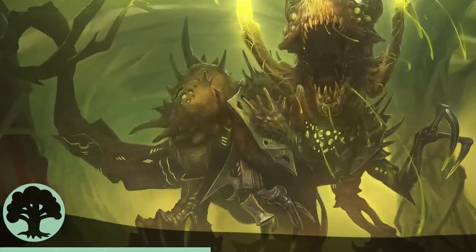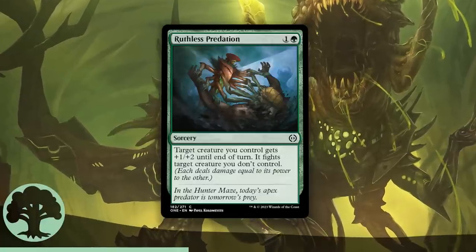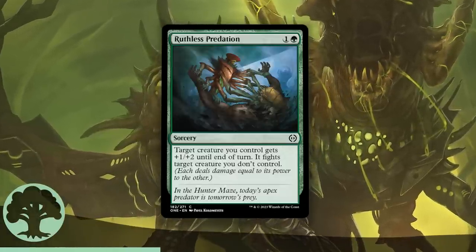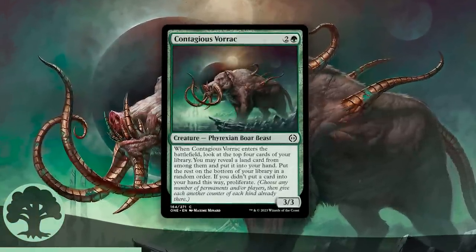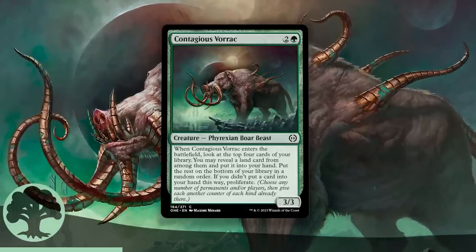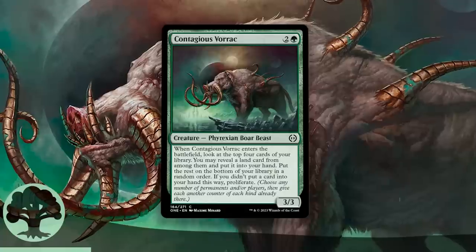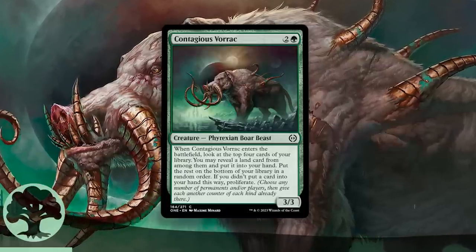There are two Green commons that are head and shoulders above the rest. The first is Ruthless Predation — cheap fight card, but this one gives +1/+2 before the fight, allowing your creature to survive fights it might not normally survive. Sorcery speed isn't really a big deal here, and if you do kill their only blocker, your creature has +1 to its power to swing in with. Easy to include in any green deck. The second amazing Green common is Contagious Vorrac — the choice between card filtering and proliferate is difficult to pass up, especially on a respectable 3/3 body for only 3 mana. Being able to see the cards first and decide whether to keep any land or proliferate is just so nice. You either get a land you want, or you get to proliferate if you blank — neither of those things are bad.